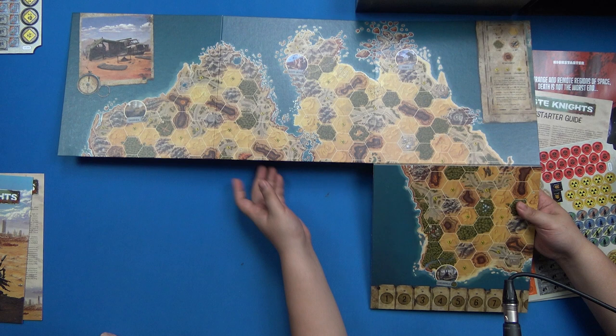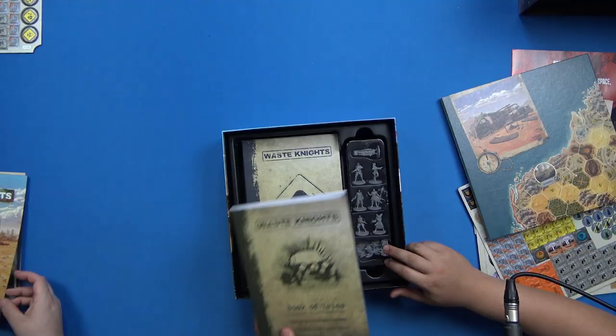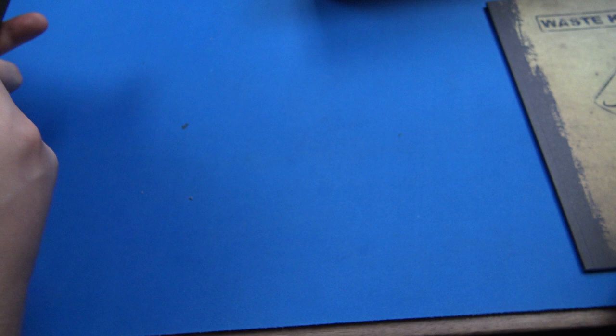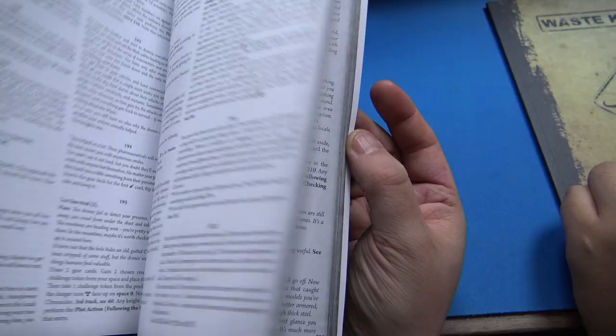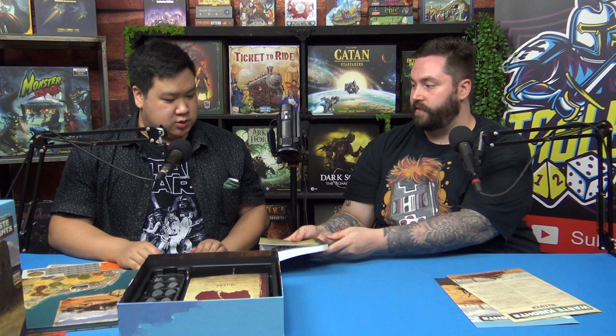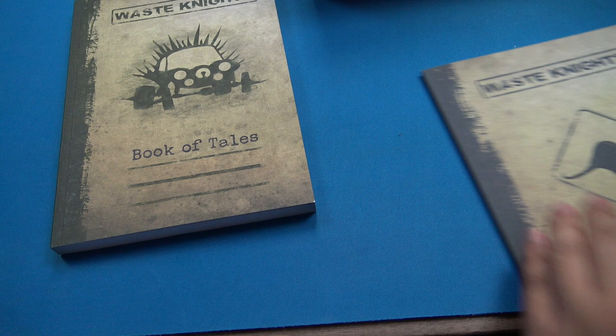There's a Wasteland journal - wow, that is a thick boy! That is an actual book. It would be like 'go to 220' for example - all story stuff similar to Etherfields. 239 entries - pages of entries. That's actually sick, that's a lot of playability for sure.